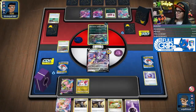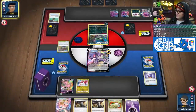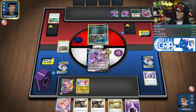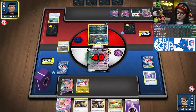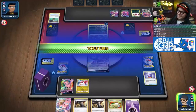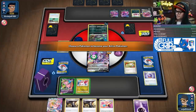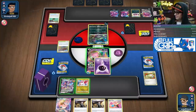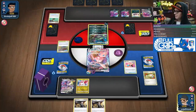What we want is for them not to get an Eternatus VMax — and there's the Eternatus VMax. He's a big fella. This is going to be a tough matchup. Chat, this is going to be a rough one. This matchup does not seem good; I only get to draw like a card right now.